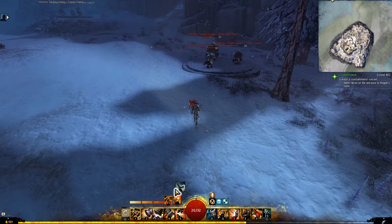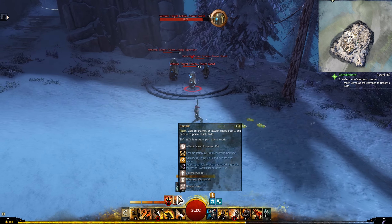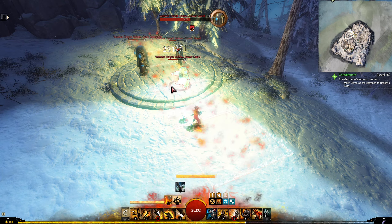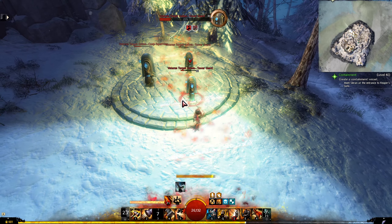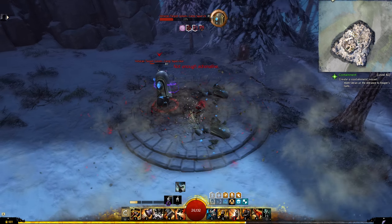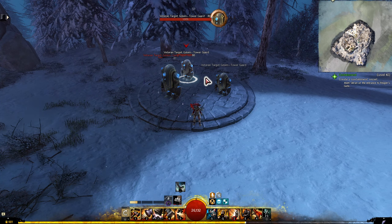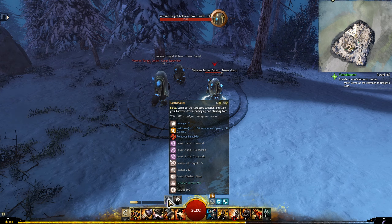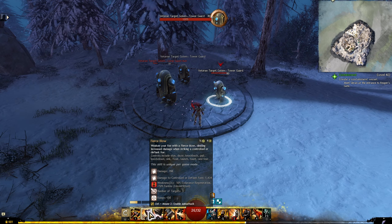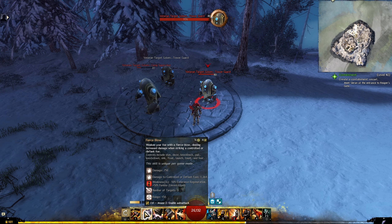For the main combo: build full adrenaline using longbow attacks or Sundering Leap, then weapon swap. Once at full adrenaline, activate Berserk, use the F1, then the three skill — a blast combo finisher that gives you might. Then go into the hammer: the three skill is nice, do another blast finisher with the F1, whose blast is now very wide range after being hugely buffed, making it easy to hit in larger World vs World fights. Then when they're CC'd from Earth Shaker — which also immobilizes, so even if they have stability it gives you significant CC — use Fierce Blow for weakness and damage.